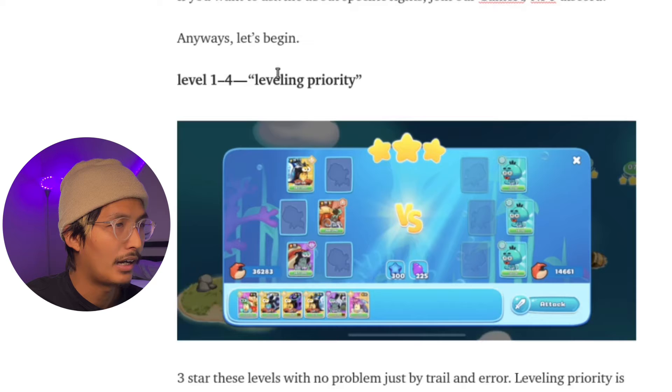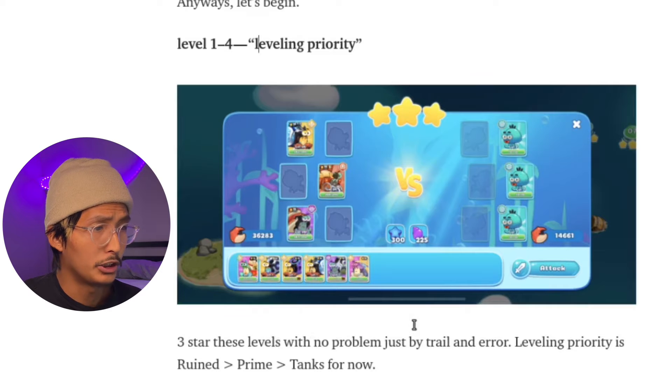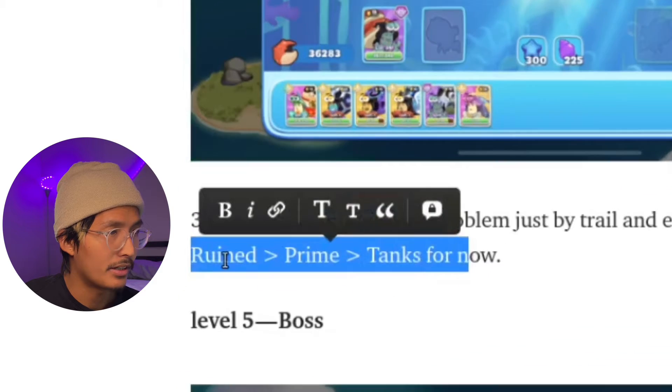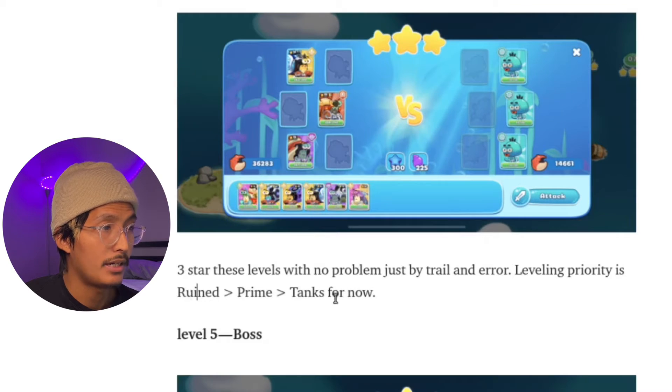Levels one through four — I call this leveling priority. The first four levels should be easy to three-star just by trial and error. What you mainly want to take from here is that you want to be leveling your rune first to your level cap, then Prime, then your tanks. Anytime you get stuck on a level, you need to get to the next fifth level — the increments of 5, 10, 15, 20 — because that's when you get a really huge stat increase for your team.